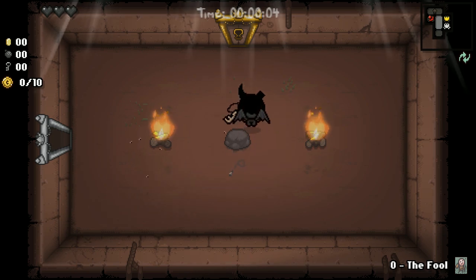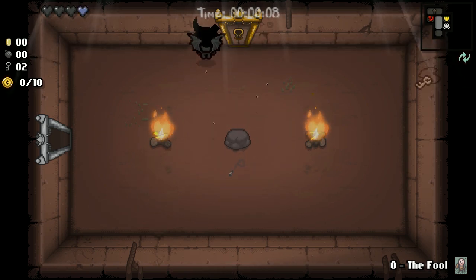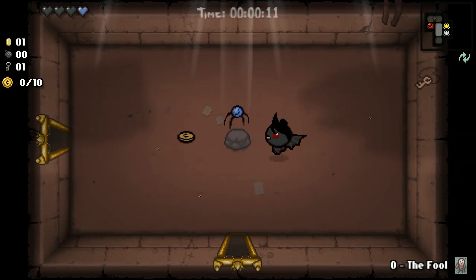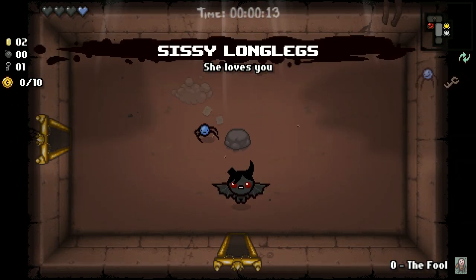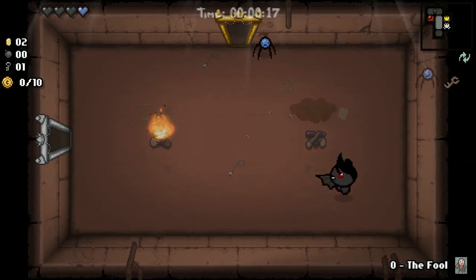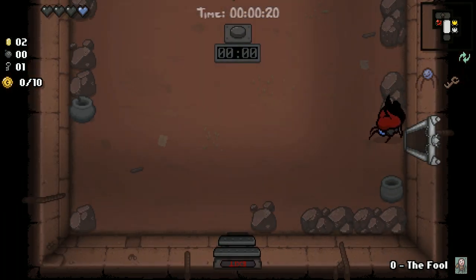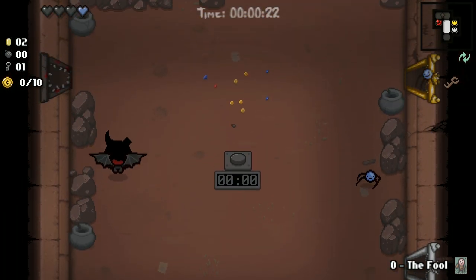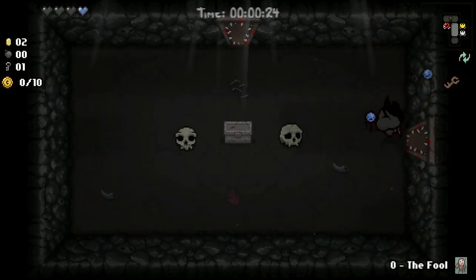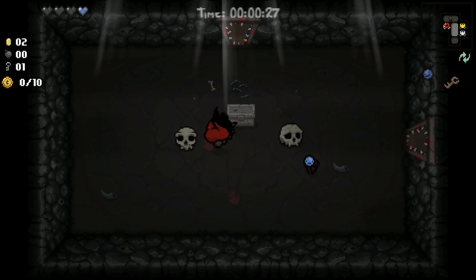We got a key — Luck Up, Latch Key — oh we got more keys. Let's get those power-ups. Little blue spider, she loves you. Sissy Long Legs. So with Azazel — I'm pronouncing the name wrong — he actually charges up like a crimson beam, which is different than Isaac. Isaac throws tears.